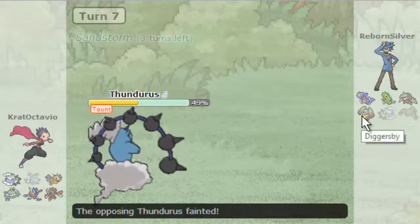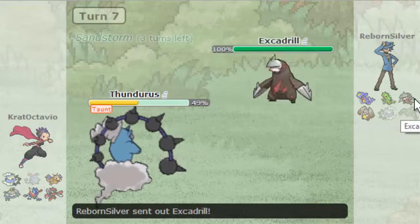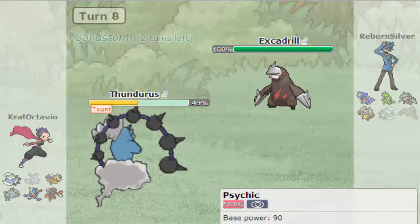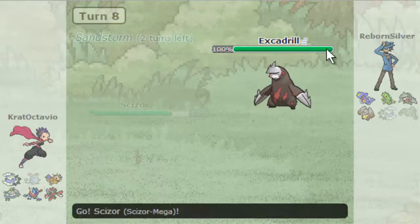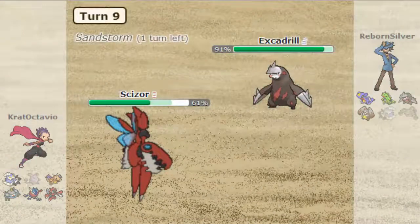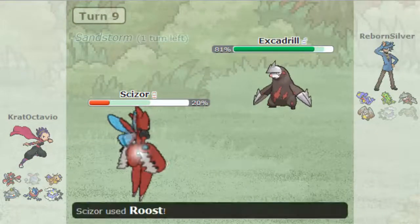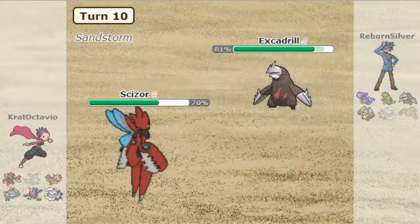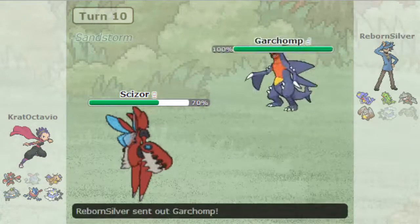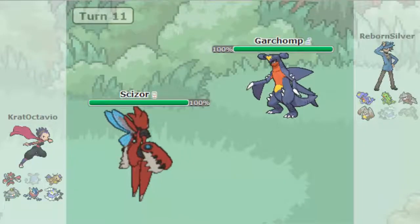I don't know what he's going to send in — I said Excadrill and as soon as I said that, let's go to Scizor. Rock Slide is fine; I can stall this thing out. I'm going to go ahead and get a Roost off. Earthquake is doing a lot but Roost is going to get me back more. Go for one more Roost. The sand is dead — thank god it's dead.